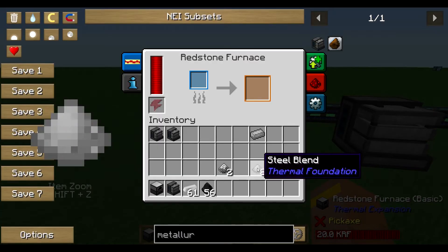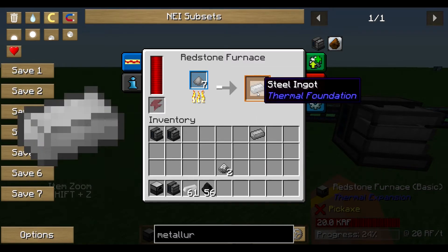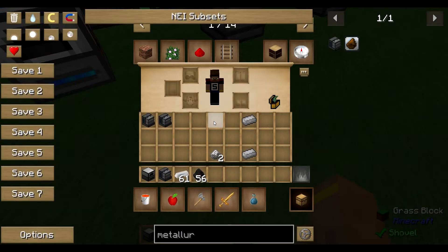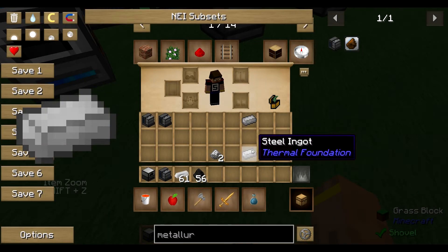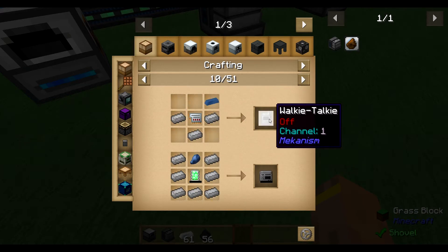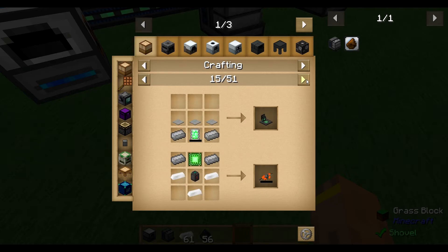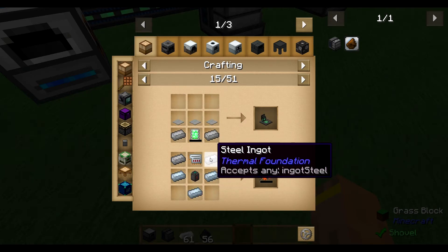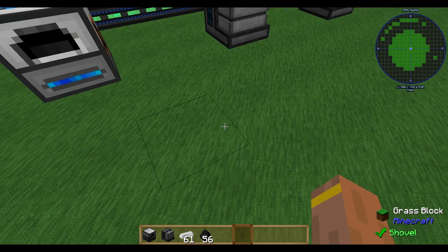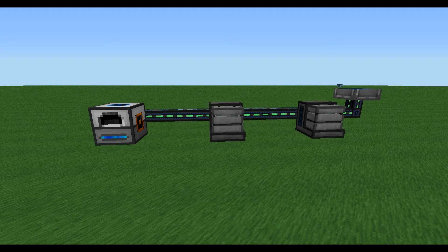Just put the steel blend in the redstone furnace, and this is the link between Thermal Foundation or Thermal Expansion and Mekanism. As you can see, steel ingots are used in crafting multiple recipes from the Mekanism mod — basic cables, basic pipes, jetpacks, digital miners — all using the steel ingot from Thermal Foundation. This is the link between those two mods.